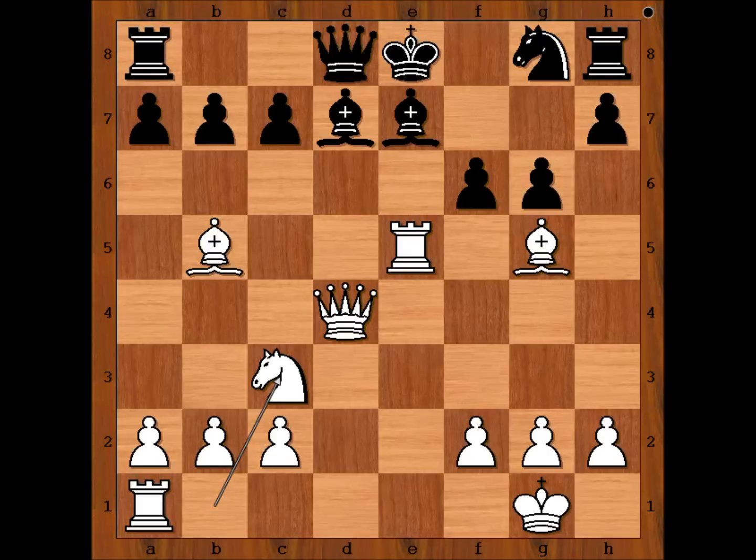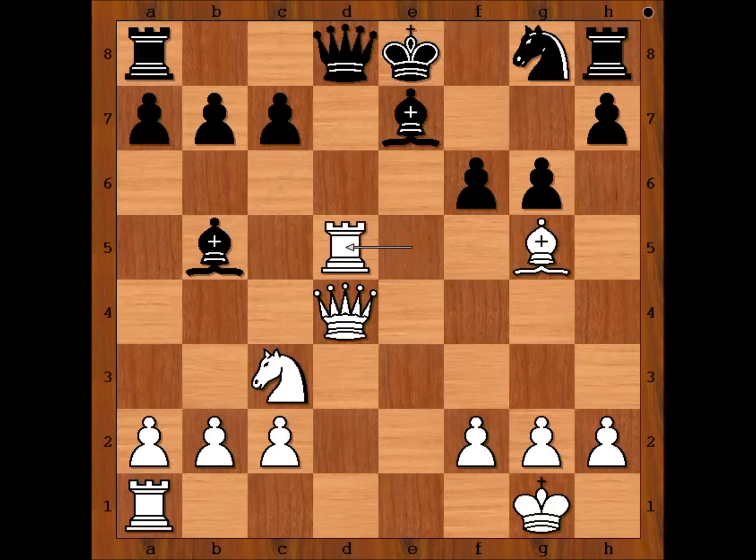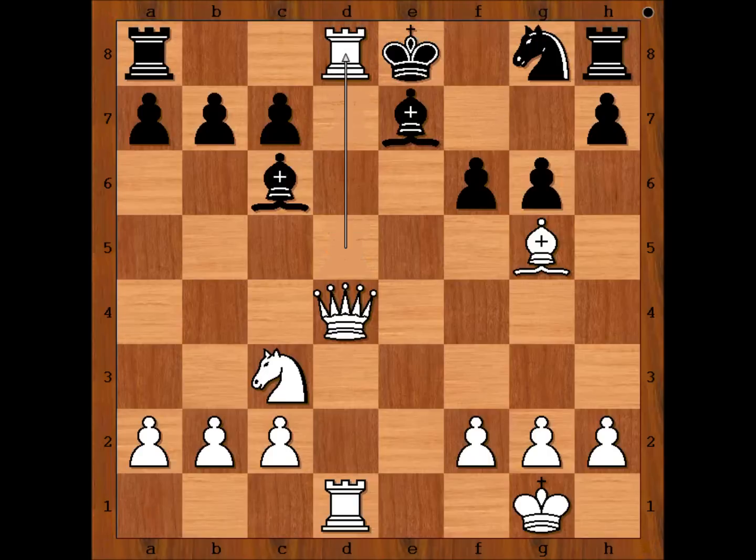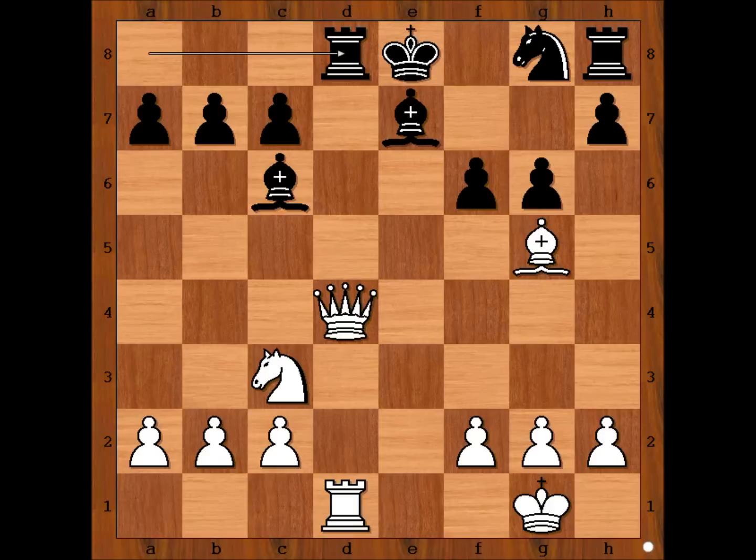Probably black should have captured the bishop on b5. Then we would have this continuation: rook to d5, attacking the queen; bishop to d7; rook to d1. Perhaps black can continue with bishop to c6, rook takes queen, rook takes rook. It looks like black would have a chance in this position.